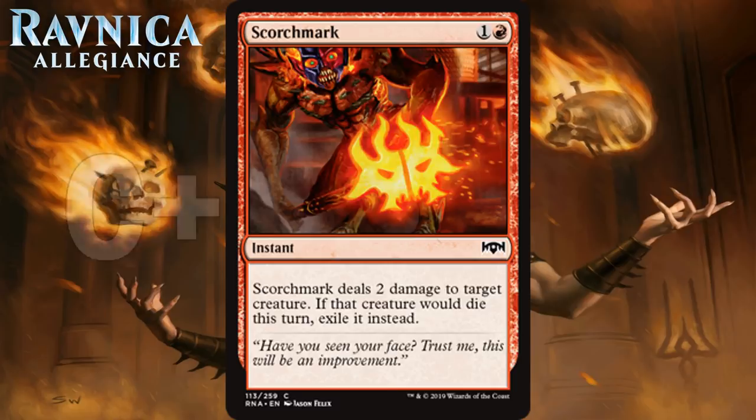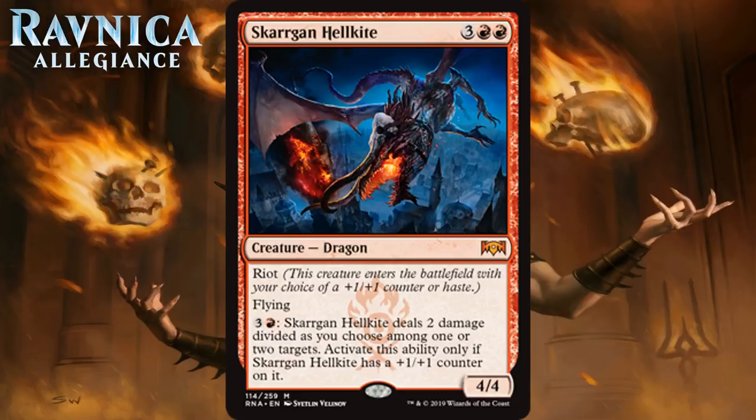Next up we have Skargon Hellkite, which for 3 generic and 2 red is a 4-4 mythic rare dragon. It's got Riot, flying, and an activated ability where you can pay 3 generic and a red to deal 2 damage divided as you choose among one or two targets — but only if Skargon Hellkite has a plus one plus one counter on it. I like the design where Riot makes you take into account more than just haste or bigger stats. A 5-mana 4-4 flyer with haste would probably be a B or even a B+, but when you add the flexibility and the potential for that activated ability, this card's value gets pushed to the absolute limit. One side is what you use when you're ahead and need to close it out; the other breaks up board stalls and wins grindy games. I think this pushes the card all the way up to a solid A, making it worth first picking basically all the time. It is one of the largest bombs in the entire set.